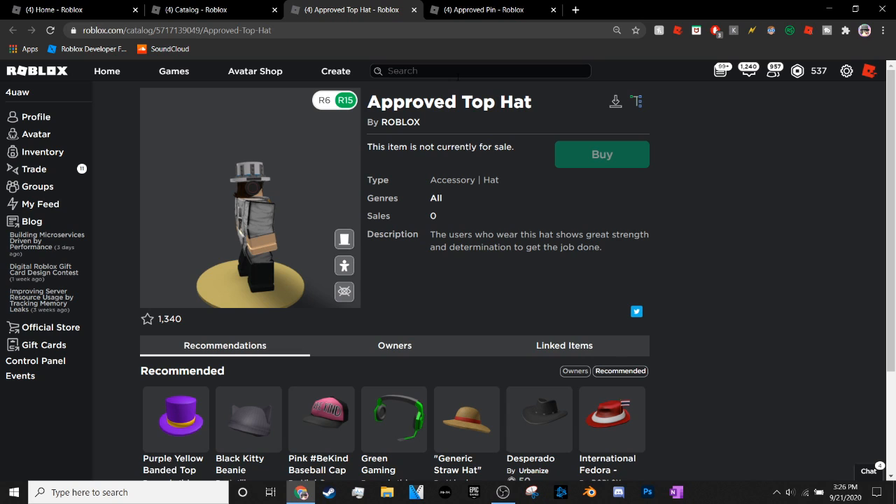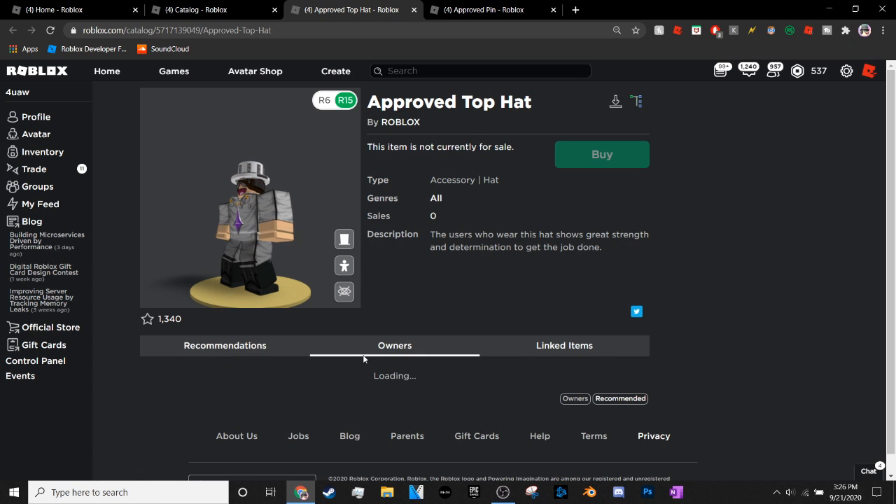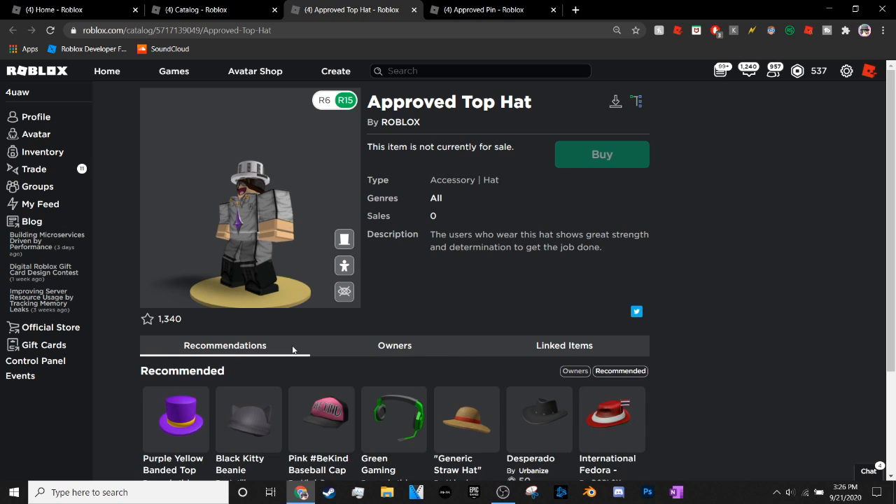The only thing I could think of is that these are tied to account verification — the Approved Top Hat and the Approved Pin. If you guys have suggestions, leave them in the comments below. I'm just perplexed on how this will roll out. As for when these hats will come out, probably somewhere in the coming weeks or months. Let me know what you think in the comments below — I'm the Newbie, thanks for watching, comment, subscribe, follow my Twitter at mr_cringe_101, and I'll see you guys later. Peace out.